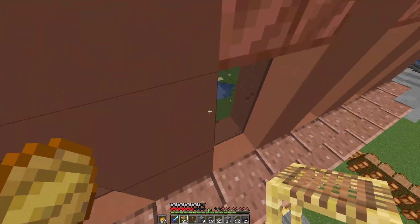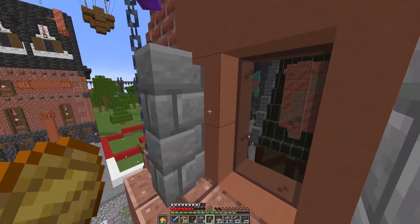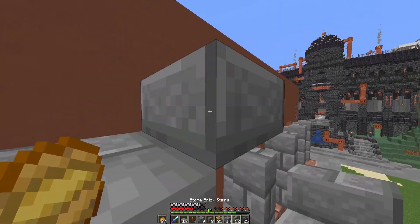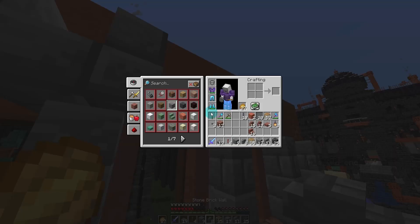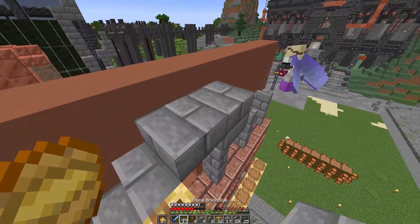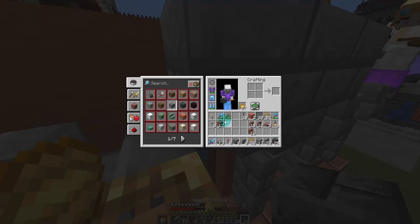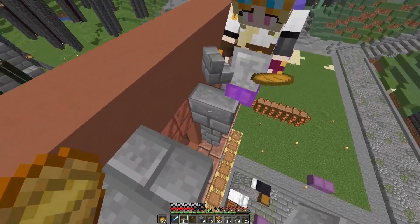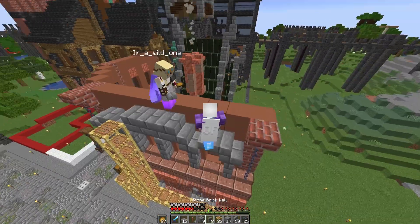Now I'll work on these arches with the stone walls — three up. I nearly fell off the build, it's a very narrow ledge. We're going to be placing an upside-down stair, then some slabs — but those are going up too high. We'll lower it down by half a slab. That makes it much smoother. This looks great!